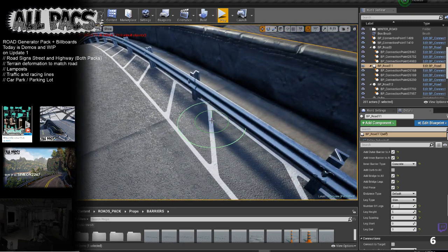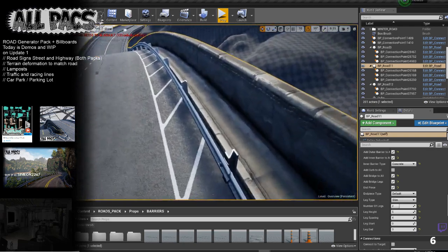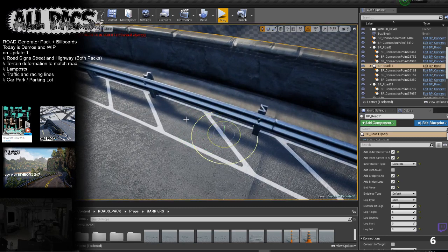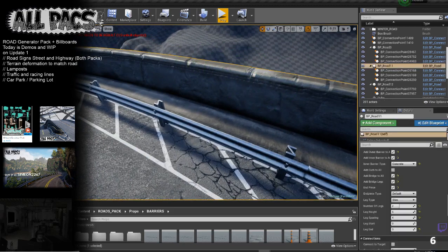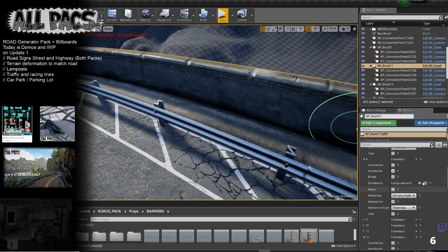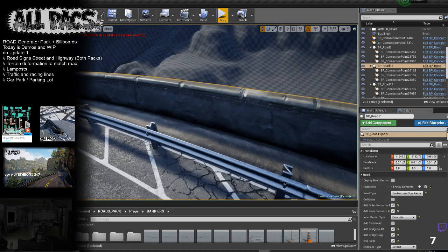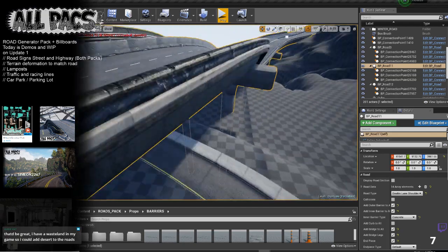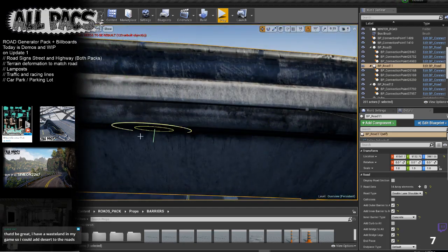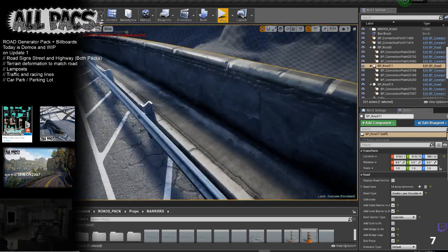There's going to be a feature to hide all meshes apart from roads, since vertex paint also applies to other pieces like the bridge. Always remember to turn off collision before doing any edits — it makes it so much faster. Now I can paint and you can see that's painting a damage layer there.